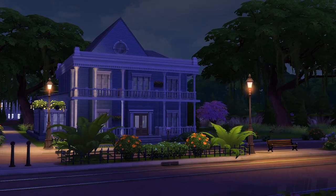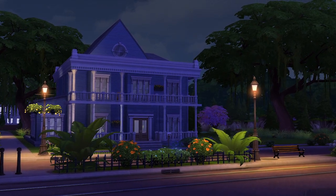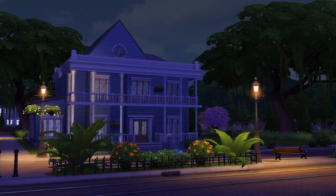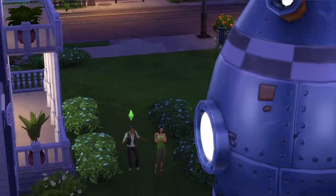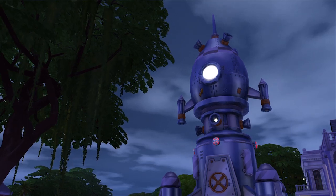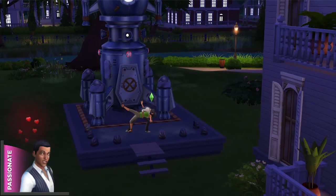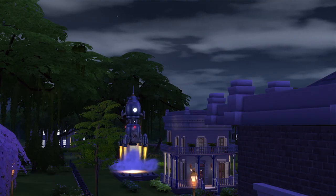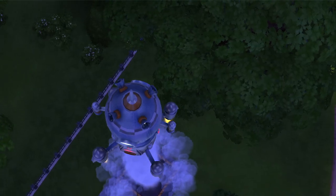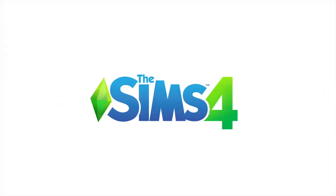From violin solos to voodoo dolls, the choices I've made and the emotions I've taken my Sims through really changed how this night played out. Now where did Ollie and Sophia run off to? Ollie really does have a rocket ship, and Sophia is impressed. This is a night Ollie will remember for a long time. Well this is a good place to wrap things up. Thanks for watching, and we're looking forward to showing you more of our new Sims, creative tools, and more of The Sims 4.